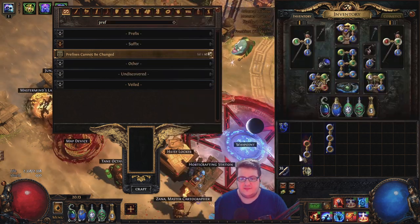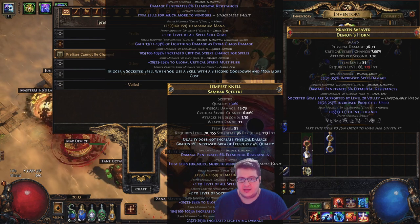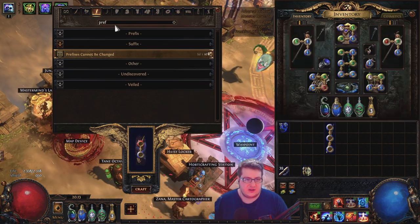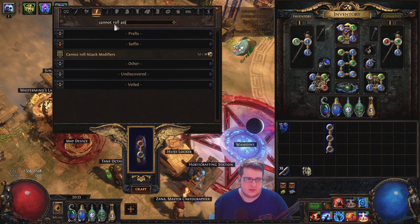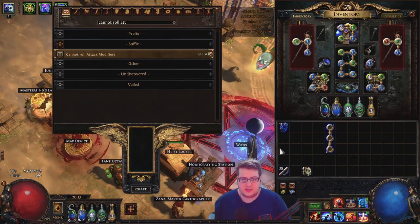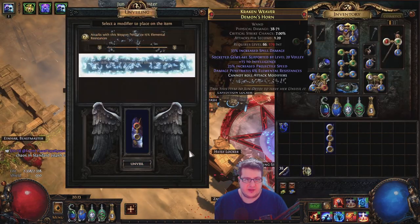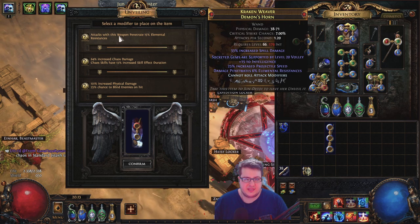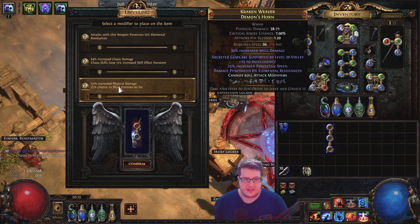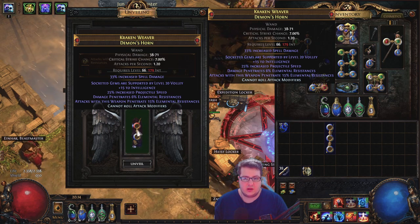For the third test, I wanted to test if I could block with 'can roll attack' or 'caster mods' on an item while there's a veiled modifier. If I craft 'can roll attack' and then unveil, it should in theory never give attack modifiers. But this is not true because it gives attack tags — like physical attack, which is an attack tag. So this actually does not work; you cannot block with metacraft in this way.